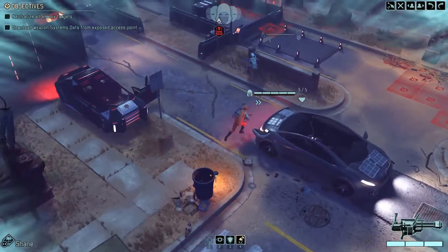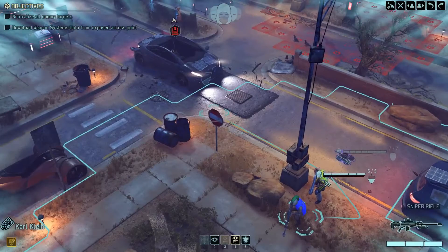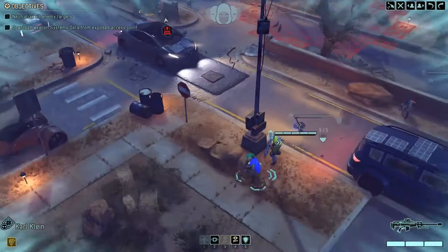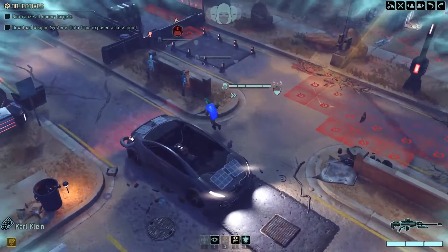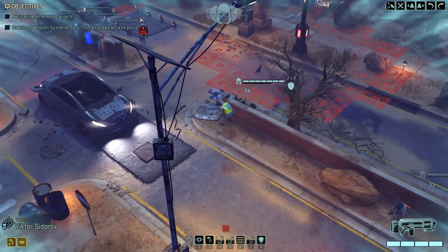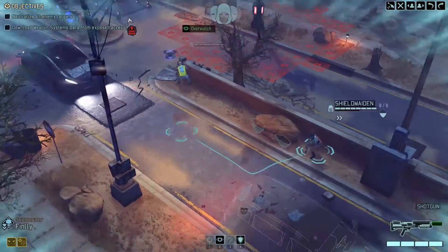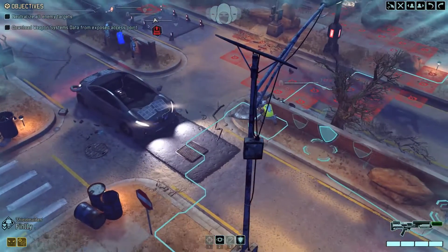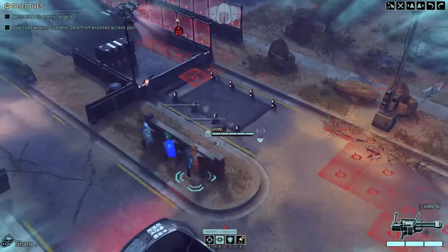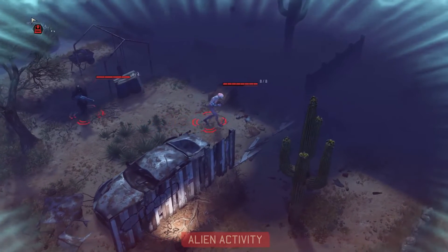Heading to their location — we're not going to open with a grenade. We'll start with the sniper, but they can't be seen from here. Let's get closer — risky approach, I know, but we should be fine. Getting Finley into position. Well, they'll die on the next turn.